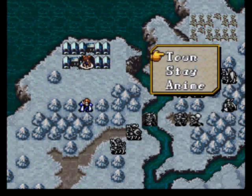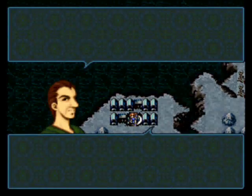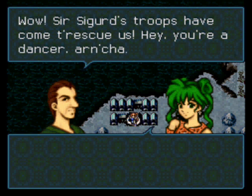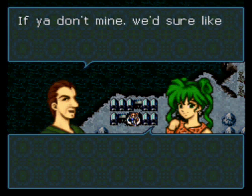Chapter 4 features a certain infamous event involving Sylvia. In order to activate it, you have to have her visit a specific village, which is the second from the top.